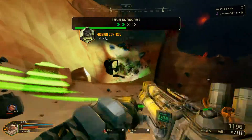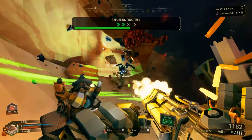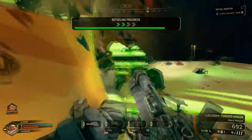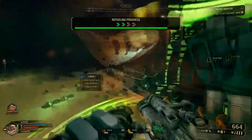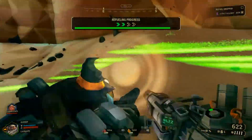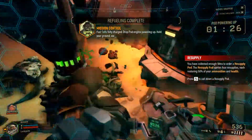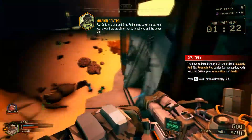Fuel cells at 50%. Get some cover! Whoa, whoa, whoa — what are you doing? I hit him with a grenade. Fuel cells fully charged, sir. Drum card engine powering up. Hold your ground, we're almost ready to pull you and the goods out.